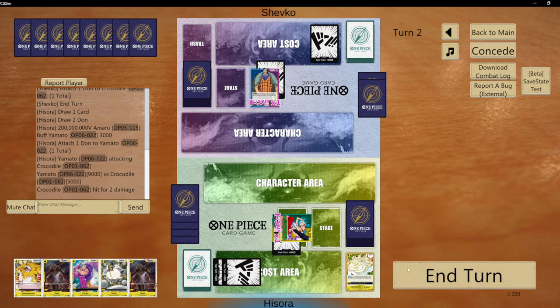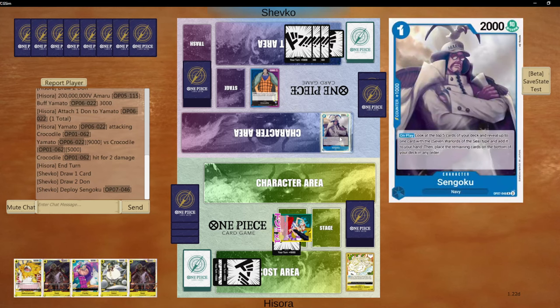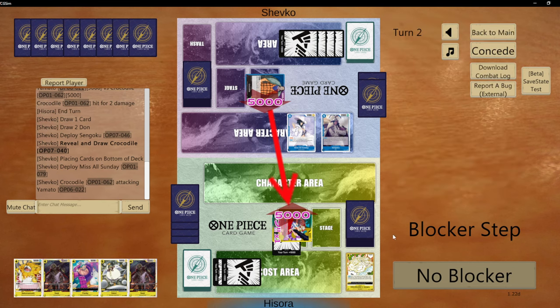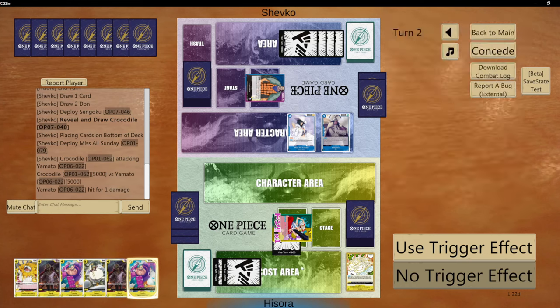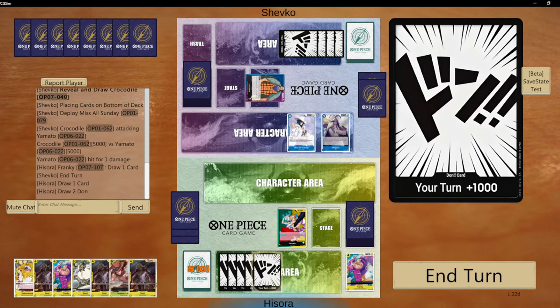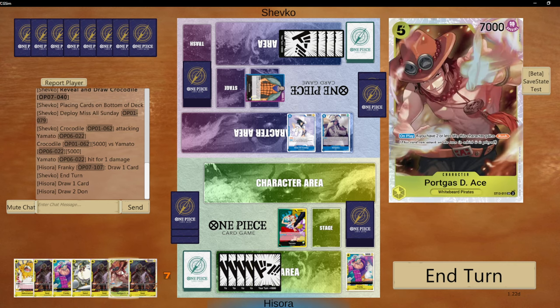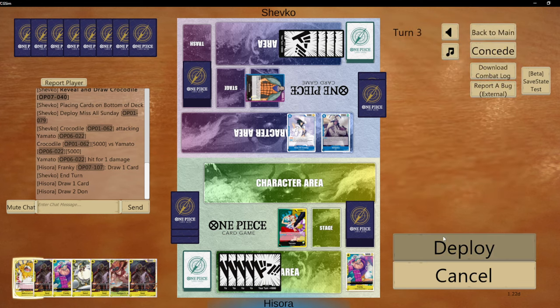He takes it. If he swings now I will take the life as well, hoping to get something like Cracker or Nekomamushi. He's going to search and find the Crocodile, then plays a Blocker. I will take it — draw one card. Do I want to draw another card? Maybe I would get Cracker, that would be really strong. I cannot play his effect right now, so I should just play Nekomamushi and go straight.